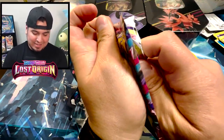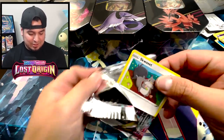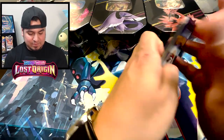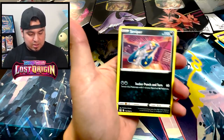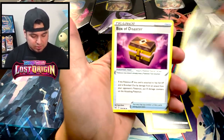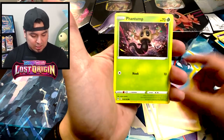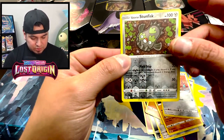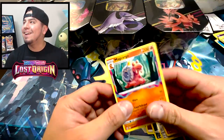It's gonna be one of those nights where I pull absolutely nothing. I have more Lost Origin but I'm not even gonna bother. We got Seviper — this is probably another non-holo rare. Gligar Phantom. Come on — Sudowoodo, Bronzor, Stun Fist reverse. Oh my god.